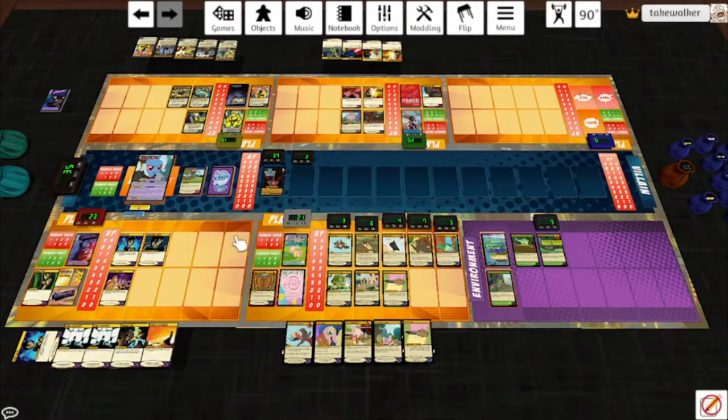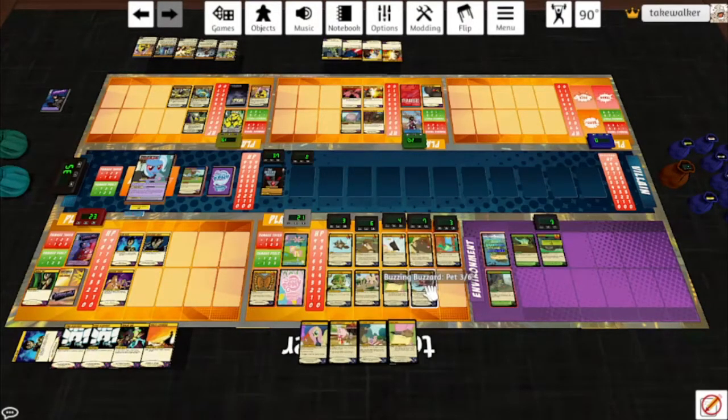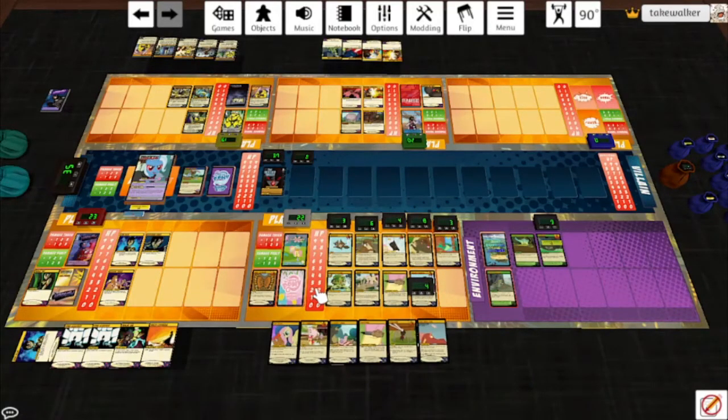Nerf Trixie's damage, draw a card. Time to start dealing actual damage. I'm going to play the Buzzing Buzzard. At the end of your turn, if he is not at full, he deals the 3 non-hero targets with the lowest HP 1 sonic damage each. Otherwise he hits everything for 2 sonic damage, which is much better. Use the tree's power — heal herself, Harry is at full, and heal the buzzard. Draw 2 cards. Beaverton is going to destroy Froggy Bottom Bog. He doesn't hurt himself. I can play a card — How Dare You! When this card enters play, you may play a pet from your hand or trash.